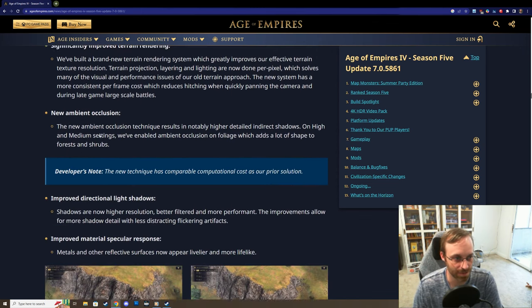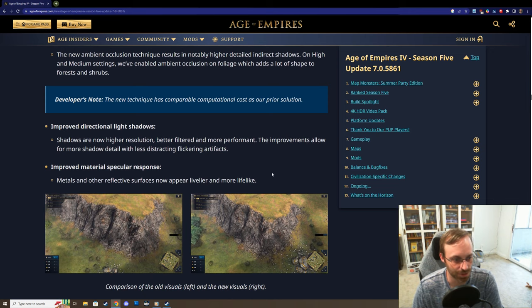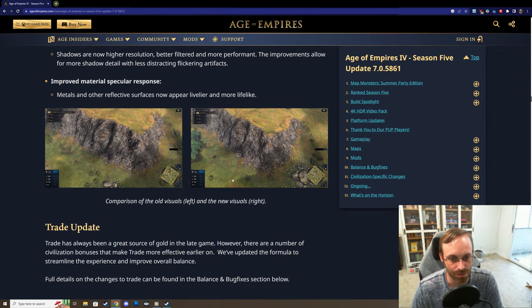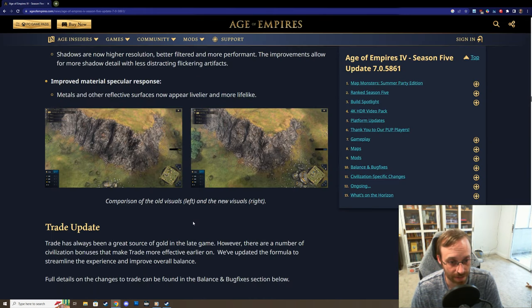Performance upgrades - this is what I'm interested in. Improved terrain rendering: there were a lot of issues with water and with shadows, so I'm really happy to see the changes here. Here's the old rendering and here is the new rendering - it does look a lot better. The edges are much more defined.